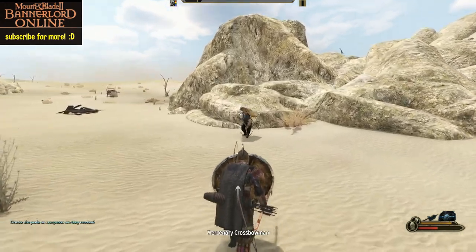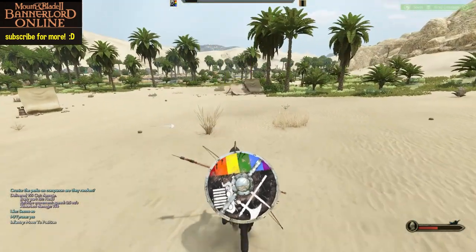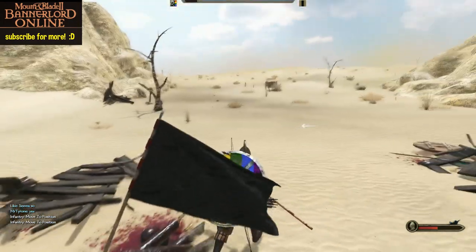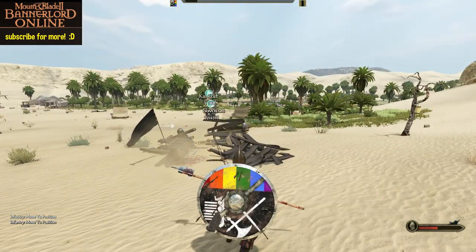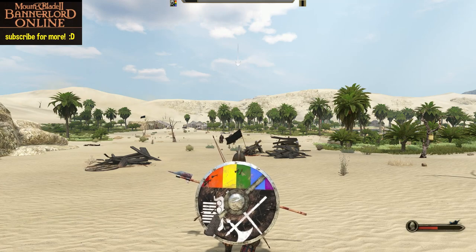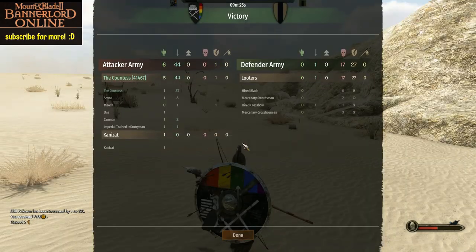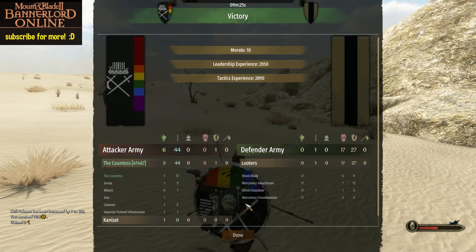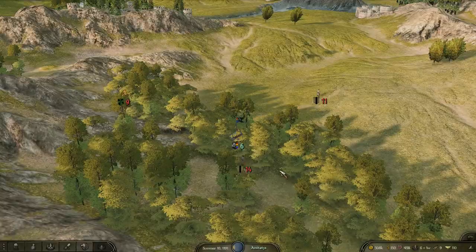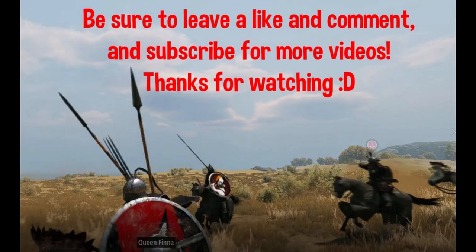One down, the other one's down. Now you press 8 to select the companion and move them over here past these broken carts — it's going to take them a while to run here. The quest is complete. She's not bad, I think I'll keep her. That was how to do the Hideout in the Woods quest for Bannerlord Online. Leave a comment, like, and subscribe for more videos. Thanks for watching.